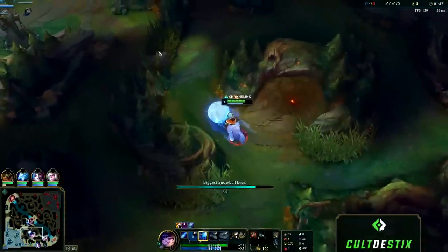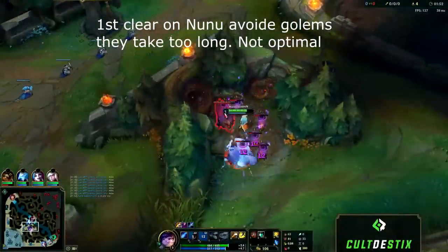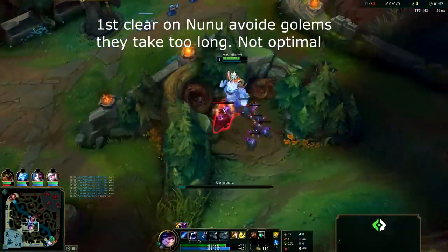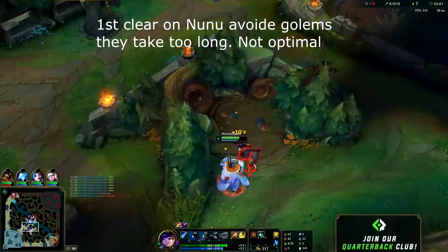Start up your W from your red buff camp and move right into your raptors. You'll do heaps of damage and be able to clear this camp really effectively since your snowball gets everything low and then your passive makes your auto attacks AoE. Make sure to Q the big one and you'll be good to go.